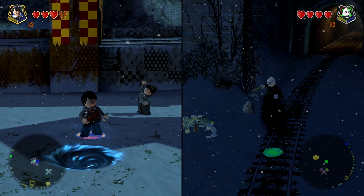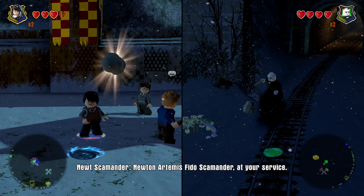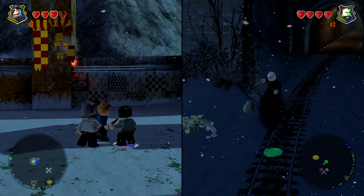We thought it would be fun to put in the Fantastic Beasts characters, who are from a similar world but a different time period - Newton Artemis Fido Scamander. Do they talk to each other?